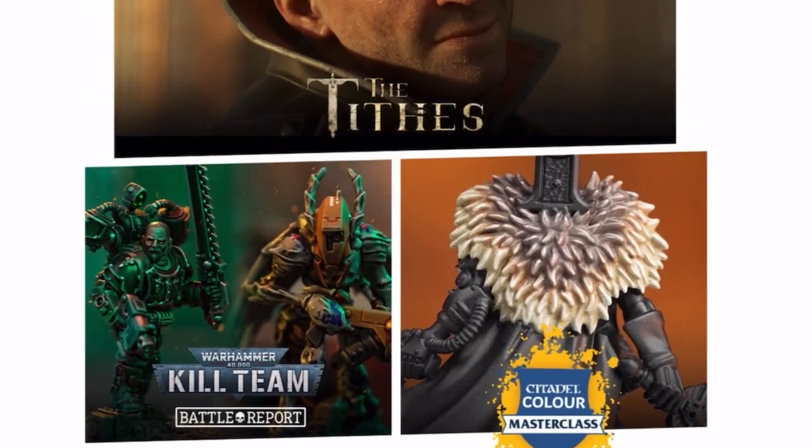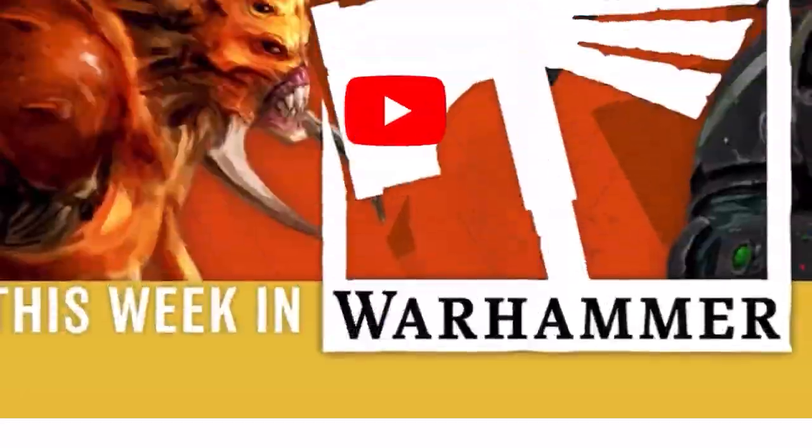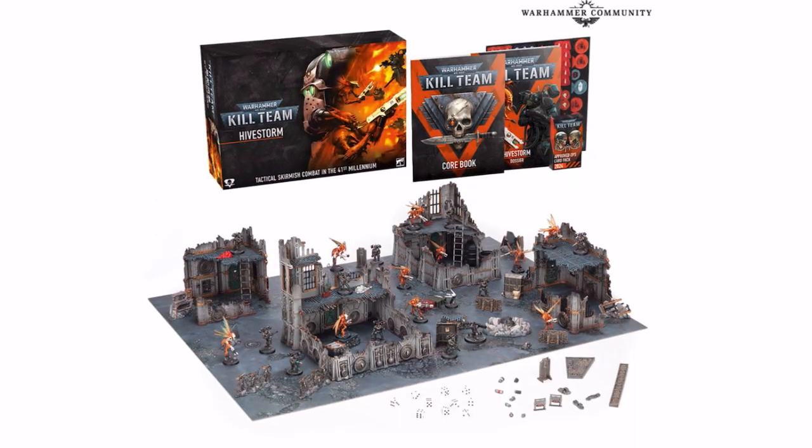In terms of my own plans, I will be picking up Hive Storm. I used to collect everything but now I'm very selective. The last GW product I bought, aside from the Combat Patrol magazine, was the Age of Sigmar launch box — I wanted those two Spearheads and was happy with that purchase. Hive Storm looks pretty good; the new edition of Kill Team looks slightly more stripped down from the last one, which I like. I probably won't buy further individual boxes and will just stick to the launch, unless it's amazing — then maybe I'll be all in again.